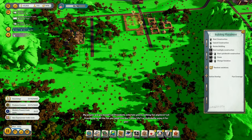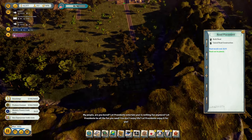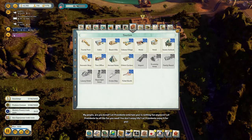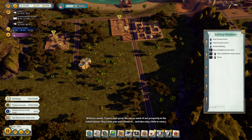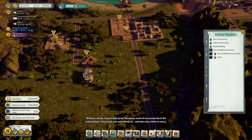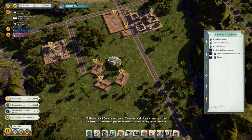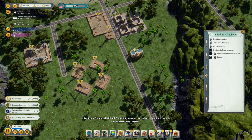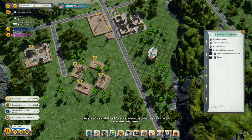My people — are you bored? Let Presidente entertain you. Is nothing fun anymore? Let Presidente be all the fun you need. You don't enjoy life? Let Presidente enjoy it. So are we gonna build these hotels? Yes — so much prosperity to the industrialists — they create jobs and commerce, and take only a little in return.